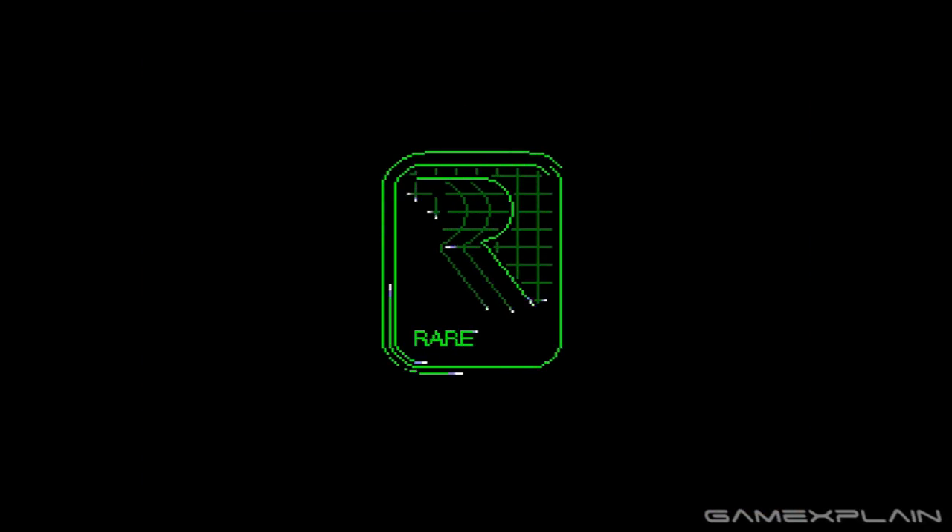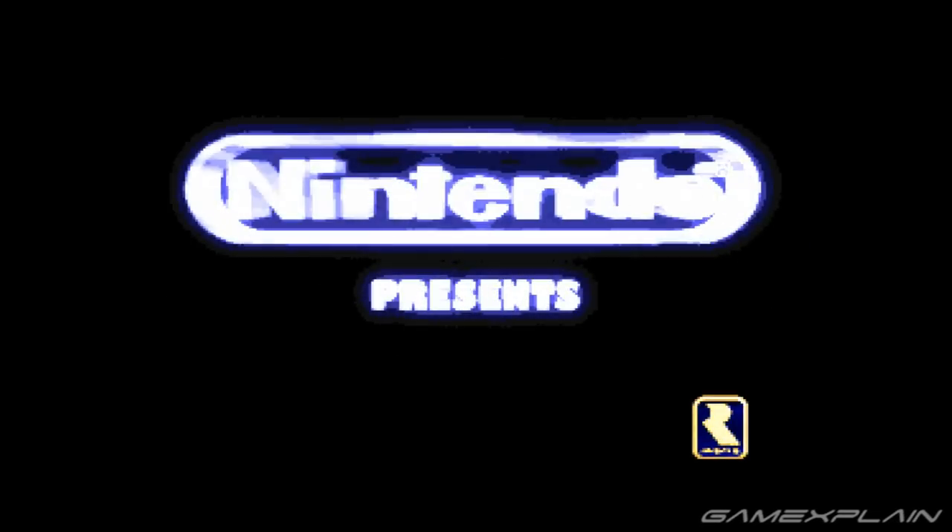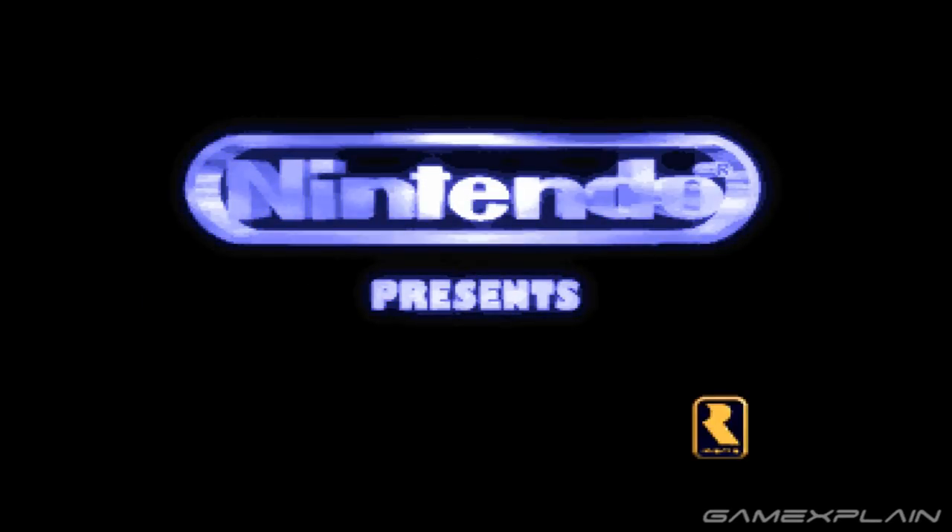Just press and hold L, R, Start, and Select for a second or so to instantly reset the game. Do keep in mind that it only resets the game itself, so it won't take you back to the Classic's home menu or anything.